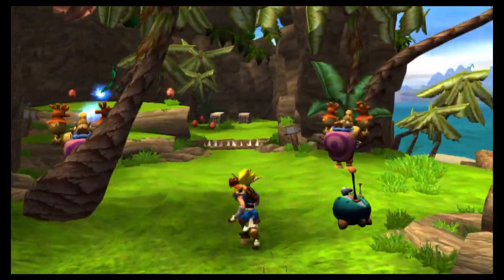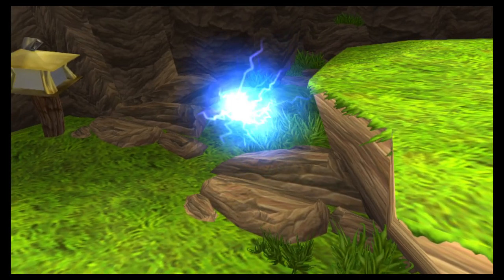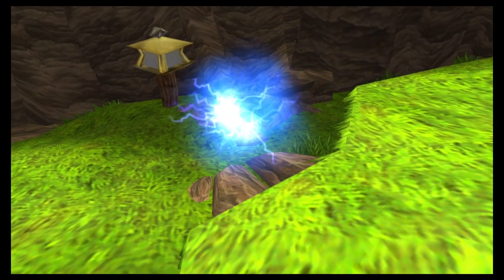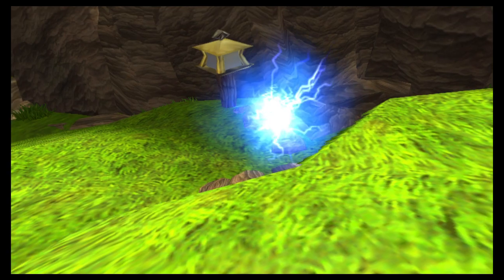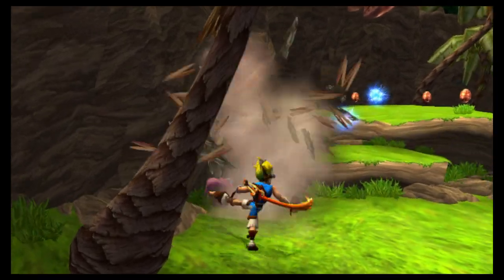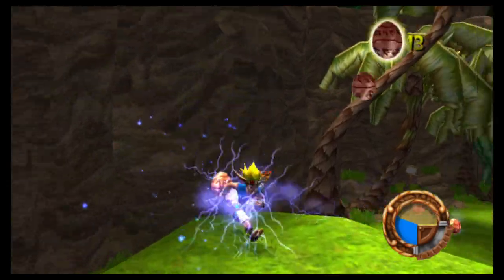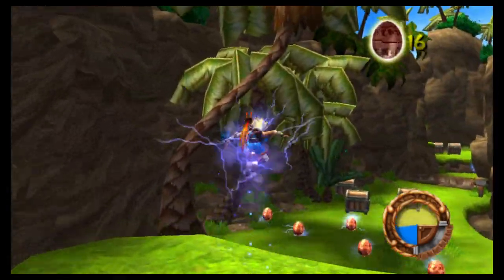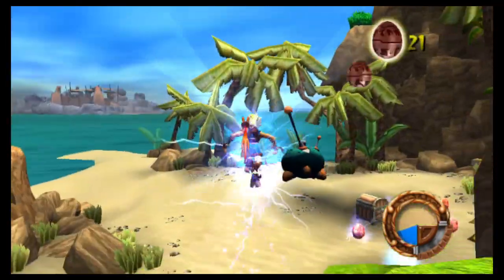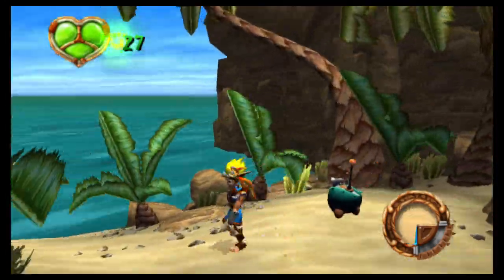I'll bet if you collect all seven in each area you can find even more power cells. That's blue eco, which contains the energy of motion. Blue eco allows you to run fast, break boxes, and even activate some precursor artifacts when you get near them. It also brings all of the orbs close — that's cool! Notice how each blue eco cluster you pick up increases the time you can use its power.